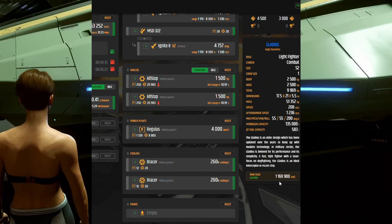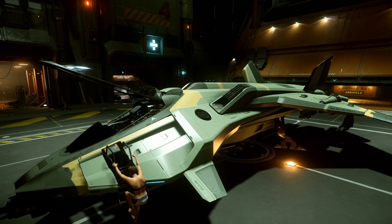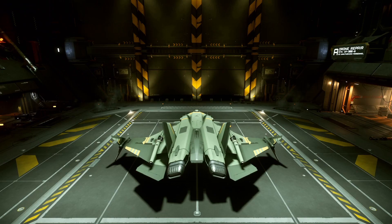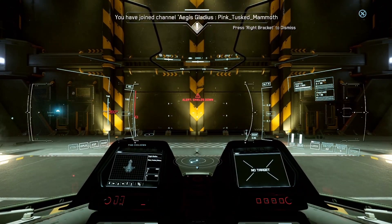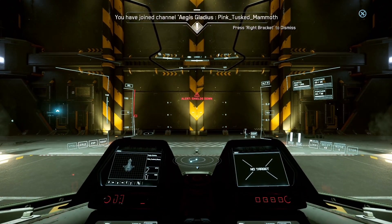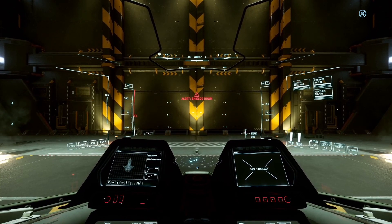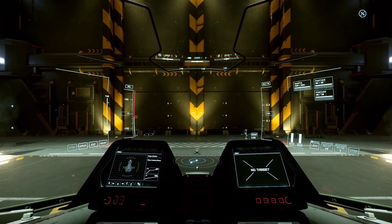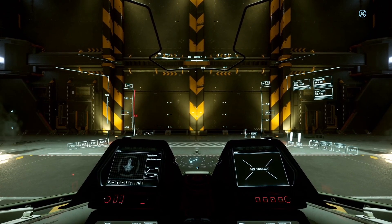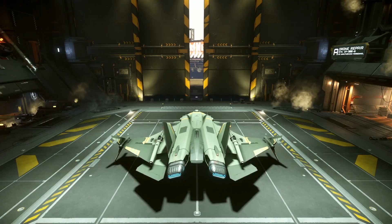You can buy this ship new at Loreville for 1,169,900 aUEC. Alright, we're hopping in — going the safe route of being naked as usual. Let's start her up, get the door open, and take off.